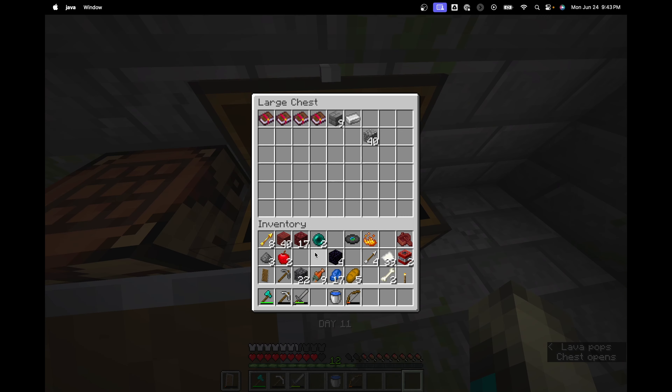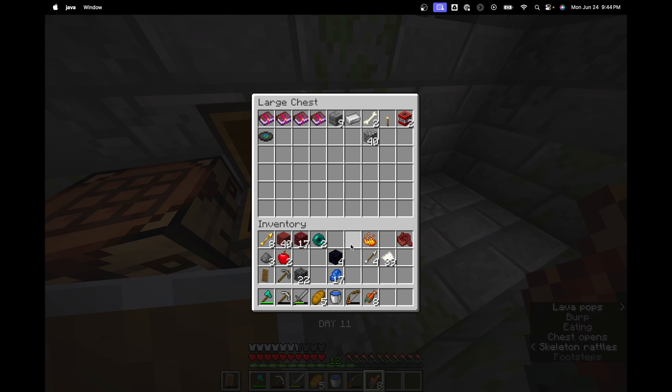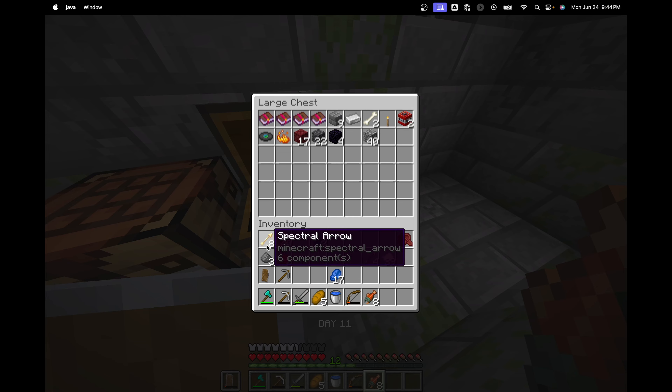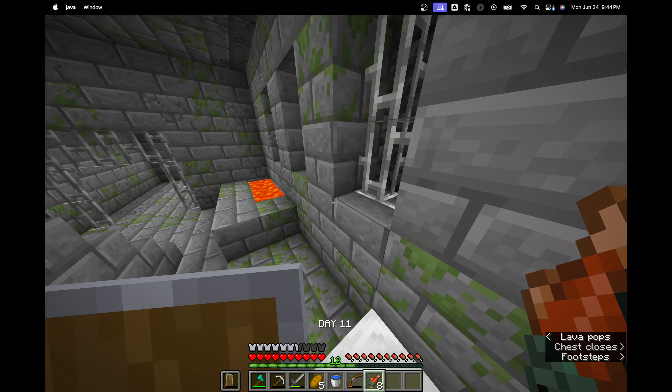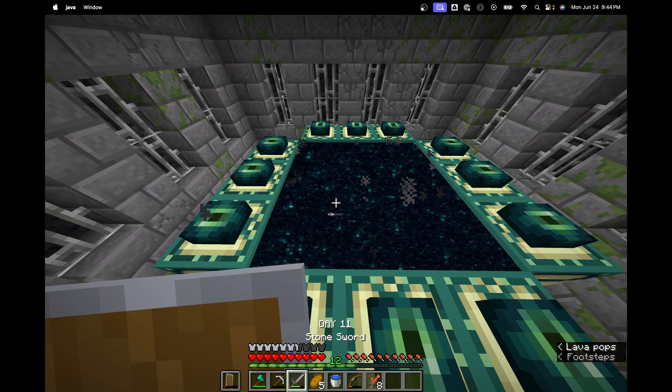I didn't realize how close to breaking the iron pickaxe was. I start putting stuff away - I want to keep the paper and gunpowder on me so when we go to the outer End islands we can make fireworks to use rockets to get around to other End ships easier. I'm trying to keep wood, Ender pearls, tools, and food on me, plus that extra shield for when this one breaks.